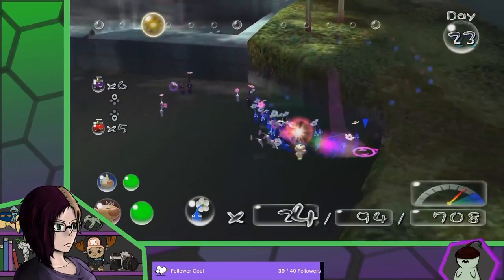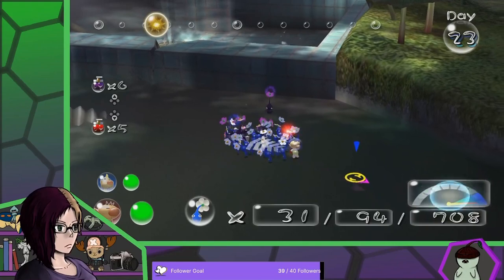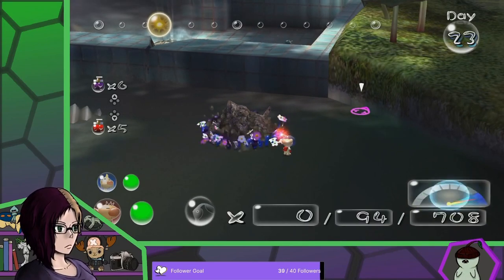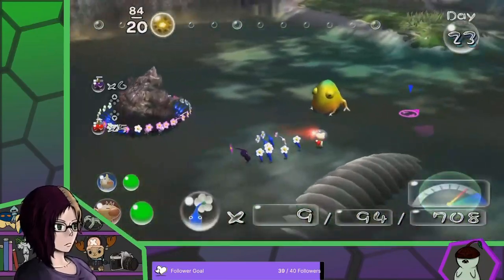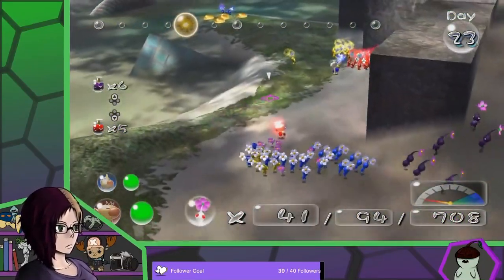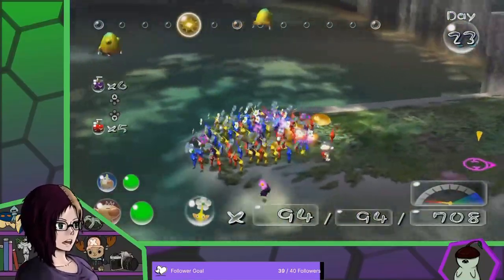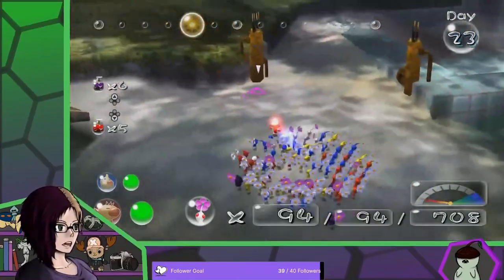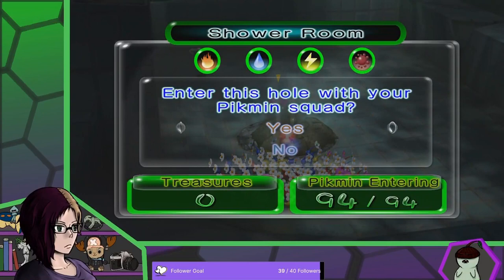Oh, they're digging. Right here. Why does it seem like we're gonna have just a rock? Oh, it's a shell! Grab all of you. And we'll head — it's still not fully done. The radar's still active. We're gonna have to run around the entire area trying to find where the last ones are. Enter this hole with your Pikmin squad. I'm really nervous bringing 94 in here, but hopefully it goes fine. It seems to have a little bit of everything.